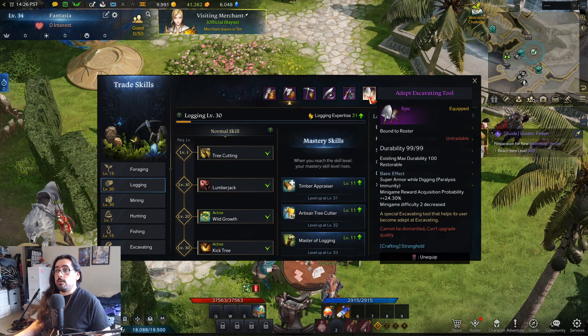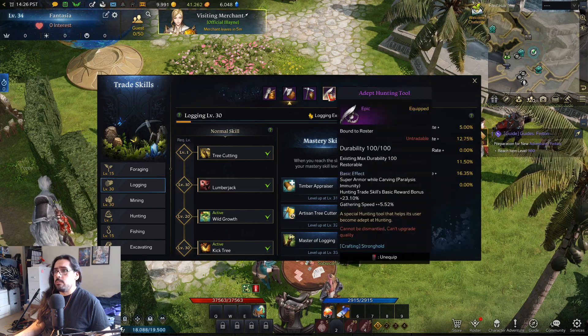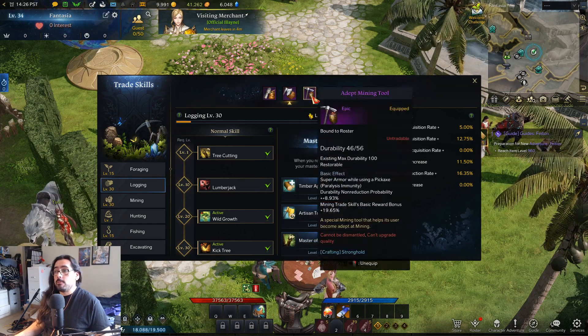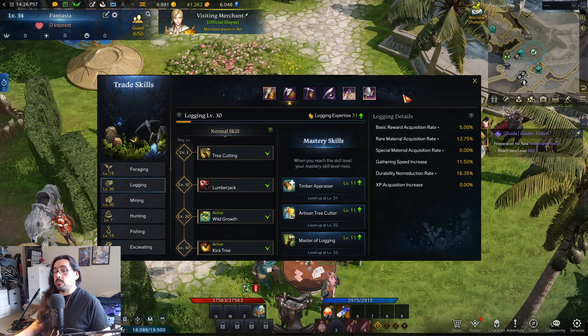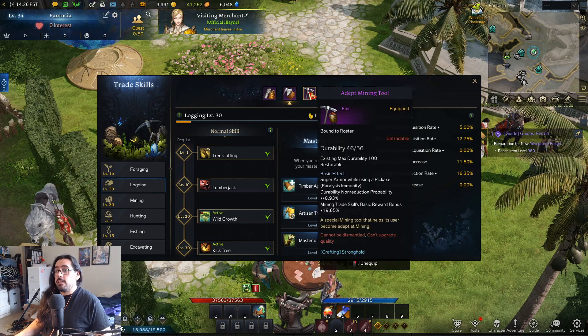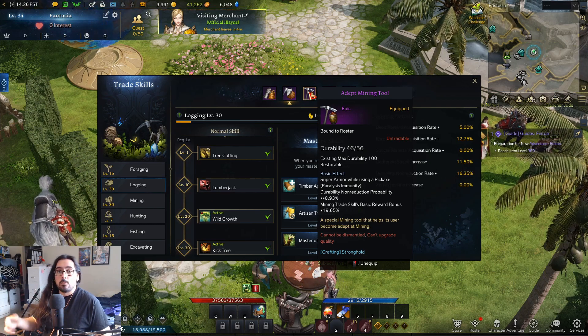You can get super armor on all your tools — I think fishing might be the exception, but pretty much everything else you can. In this video we're talking about mining and wood cutting, so for sure get super armor on those two. You should get it on all of them to be honest, but specifically the logging tool and depth mining tool. Just keep buying more tools from the tool vendors and keep trying to roll super armor — you can't choose which perk you get, it's just random.